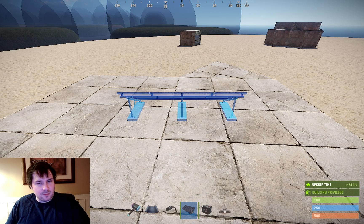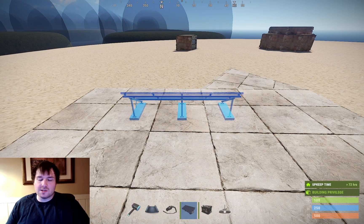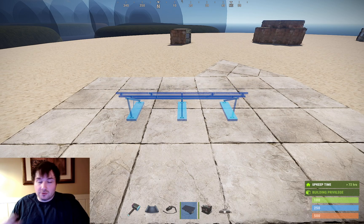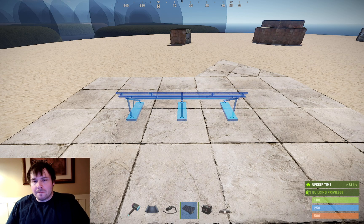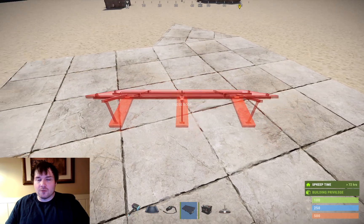Depending on which server you're on and where your base is on the map, there could be slight variations as to where you should put it, but north is a safe bet. If there are trees or a mountain or something blocking it, the solar panel does have to get direct sunlight. So if there's a shadow on top of it from a tree, sometimes it won't register the sunlight because there's not any. So make sure that whenever you're facing it, the sun is hitting it for most of the day.